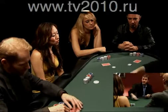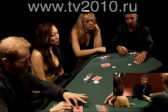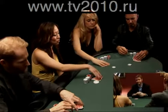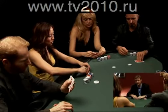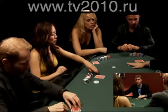Since Young is the dealer, the first card will go to Angie and around the table. Everybody gets two down cards in Texas Hold'em. These are called your hole cards. Now, everybody would obviously take a little peek at their cards.